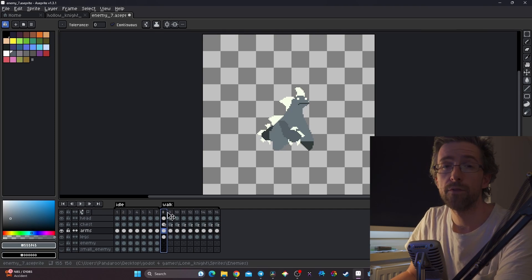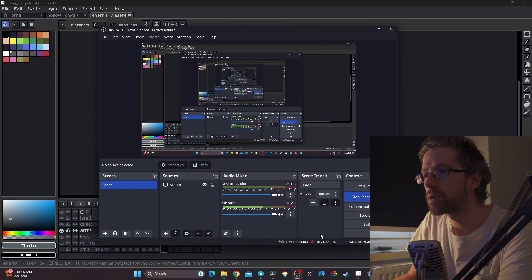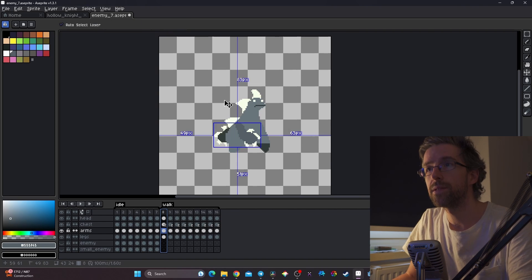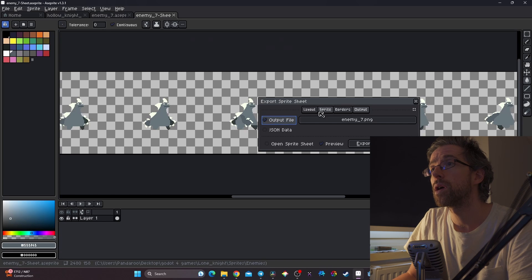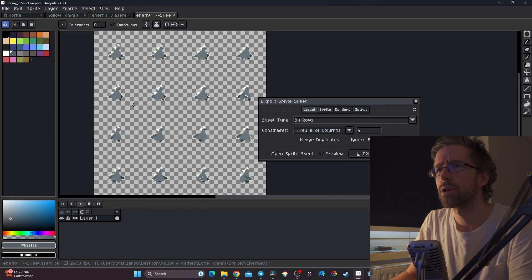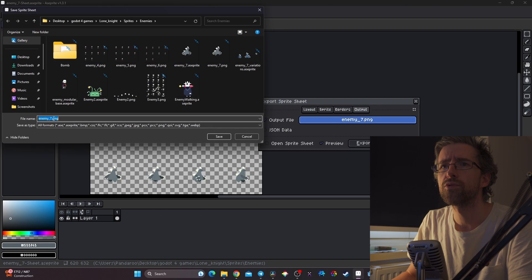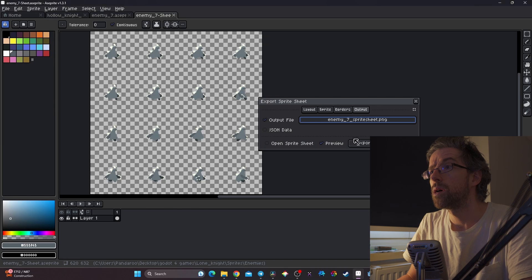After a timelapse, I've made the idle and walk animations — not the attack yet, as I'm feeling a bit tired. It took me around 30 to 42 minutes to make those animations, which isn't too bad. Now I need to export it as a spritesheet. I'll go to Layout, set a fixed number of columns — four — and set the output to spritesheet.